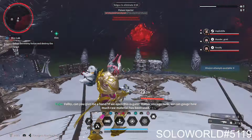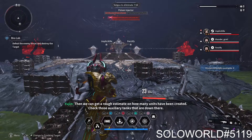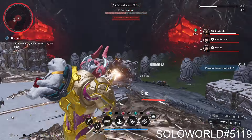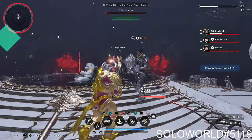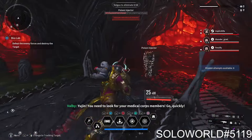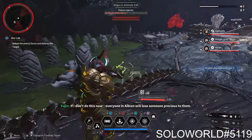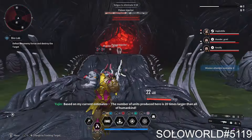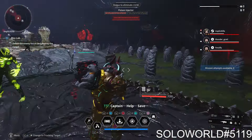I do hope new builds come along for the original descendants. I'd hate for them to introduce someone who's a better tank than Ajax no matter what — that would be a bummer, especially with his backstory. Anyway, this is the boss fight room: you have to kill the poison injectors, and then it reveals the abomination.